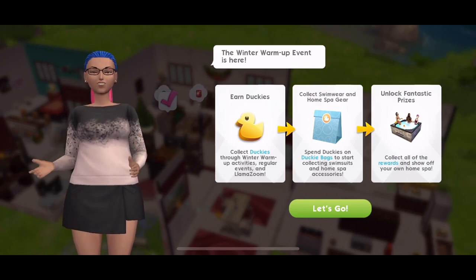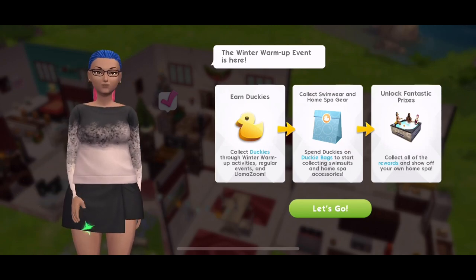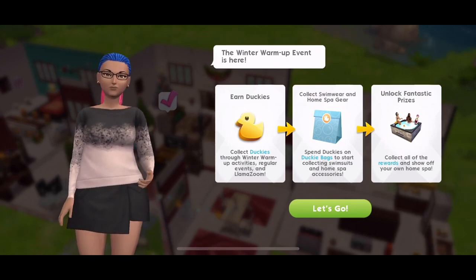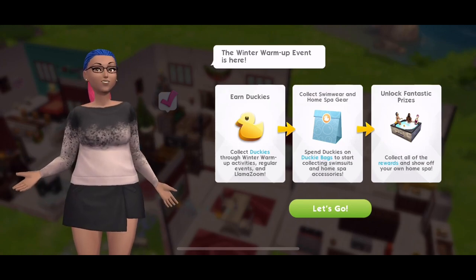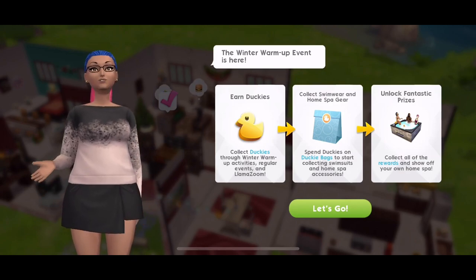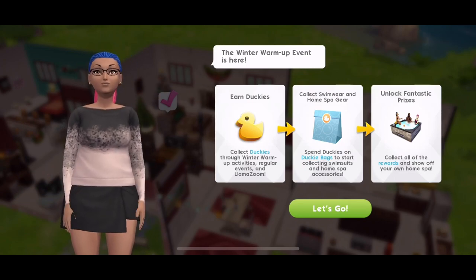Now when you come into your game, you should get a pop-up that says the winter warm-up event is here. Earn duckies through winter warm-up activities, regular events and LlamaZoom. Collect swimwear and home spa gear, spend duckies on ducky bags to start collecting swimsuits and home spa accessories. Unlock fantastic prizes — collect all of the rewards and show off your own home spa.